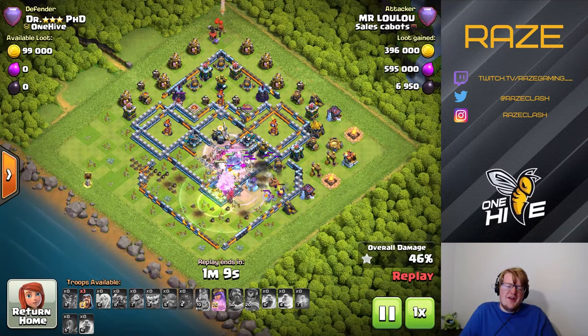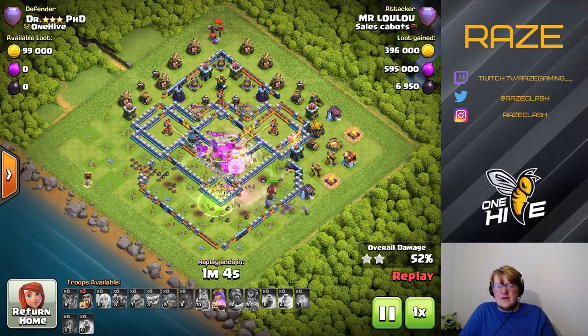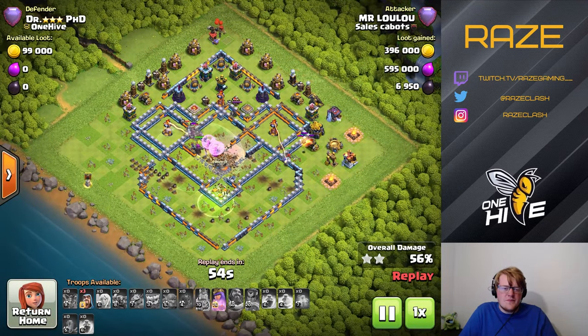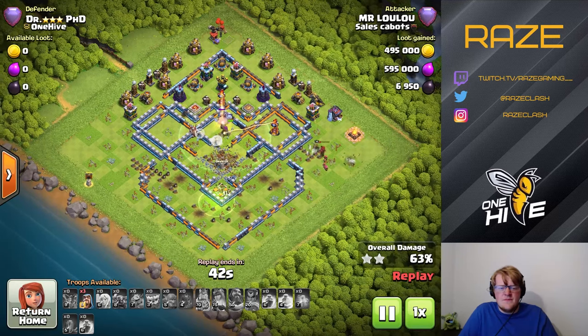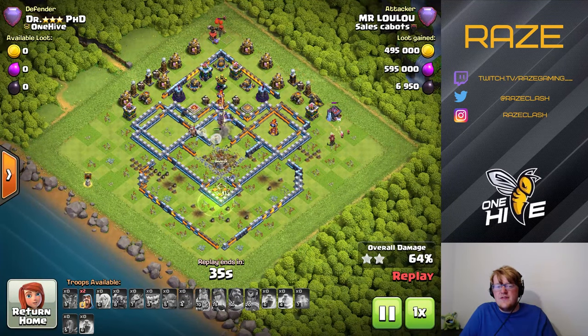That's why it's nice to bring wall breakers with this kind of army — even if you're also bringing a jump spell, a quake, or two jump spells, it's still good to have wall breakers for breaking into walls like this where there's a long segment just in your way, and it wouldn't even be worth the jump spell. The army gets slowed down a lot by the core, and the single inferno towers at the back end just roast the rest of the army. That's the moral of the story — hope you enjoy this base, hope you learned something. I've been Raised Gaming, and I'm out.